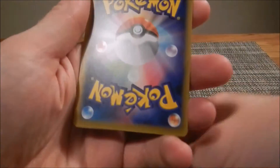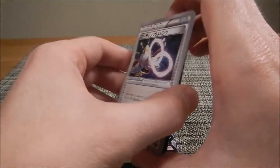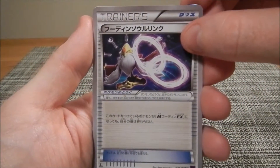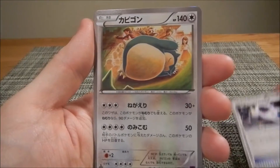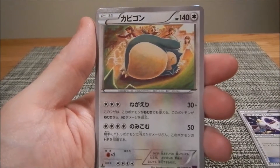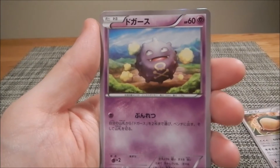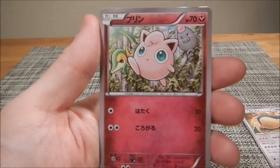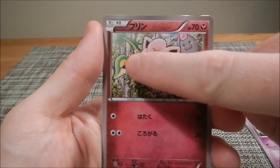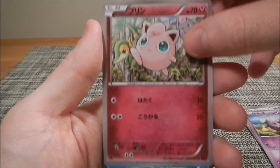Alright, first pack. That could be a good omen — we got an Alakazam Spirit Link, nice. Snorlax, sweet, he looks awesome — just sleeping while people are freaking out in the background. Got a Koffing, a Jigglypuff — or Pudding as he's called in Japanese — and a couple of other little guys chilling in the background. All Gen 1 so far.